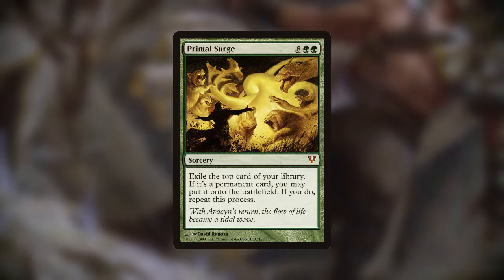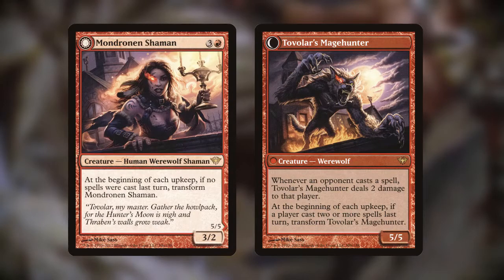Additionally, the incredibly powerful Primal Surge is in the deck, which will keep cheating permanents from the top of our library into play until we hit an instant or sorcery card — which we don't have many of. And on the note of avoiding casting spells, Mondronen Shaman's backside punishes players whenever they cast a spell.